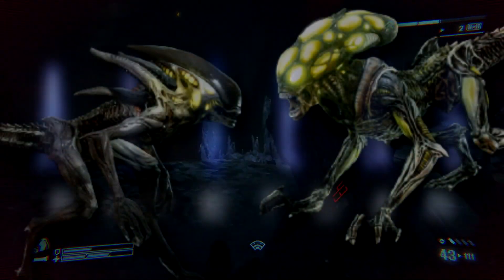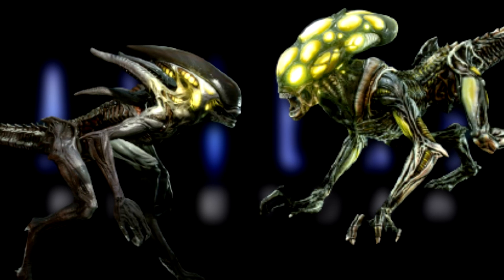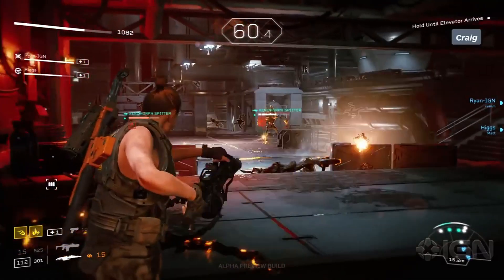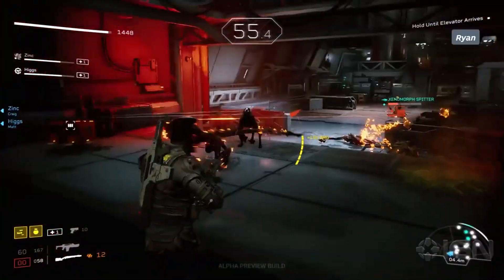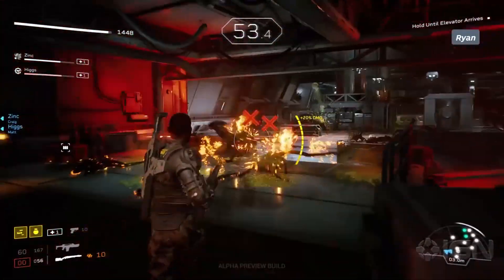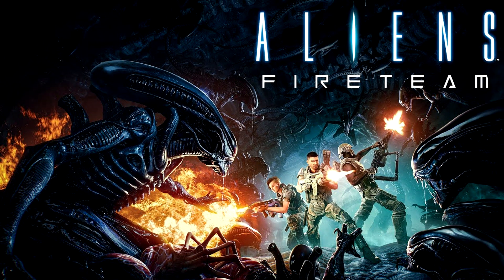And that is it for the Burster and Spitter Xenomorphs of Aliens Fireteam. There were 6 classes in total detailed in the IGN release. I've already covered the Runners and the Bursters, so we'll take a look at the Drones and the Praetorians in another video. Thanks for watching — your likes, shares, comments, and subscriptions go a long way towards helping the channel grow. Take care, and I hope to see you next time.